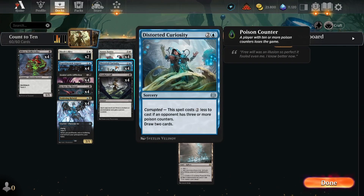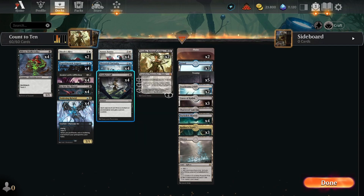Distorted Curiosity is a three-mana sorcery with the corrupted line: the spell costs two less to cast if an opponent has three or more poison counters, and it simply draws two cards. You need card draw in this deck to keep up with your interaction and get your cheap creatures through. Distorted Curiosity is definitely a great card for that.